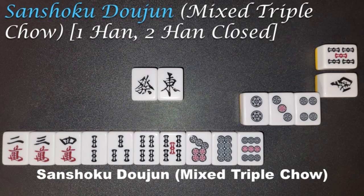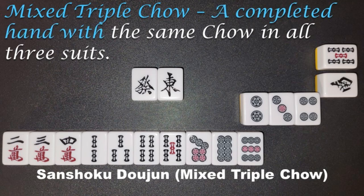Sanchoku Doujin, Mixed Triple Chao, 1 Han, 2 Han Closed. A completed hand with the same Chao in all three suits.